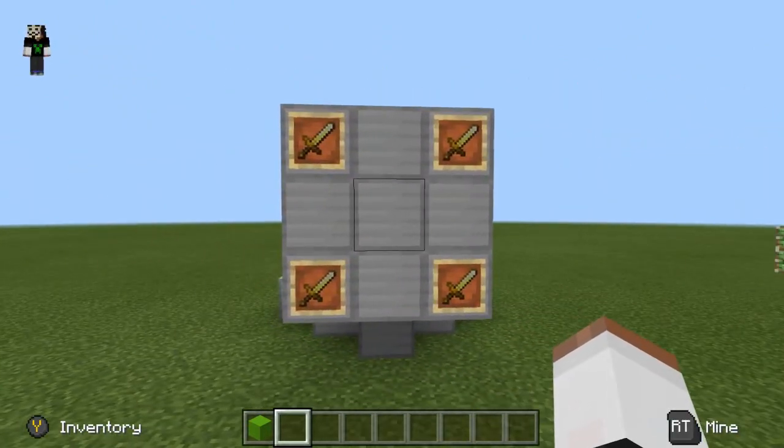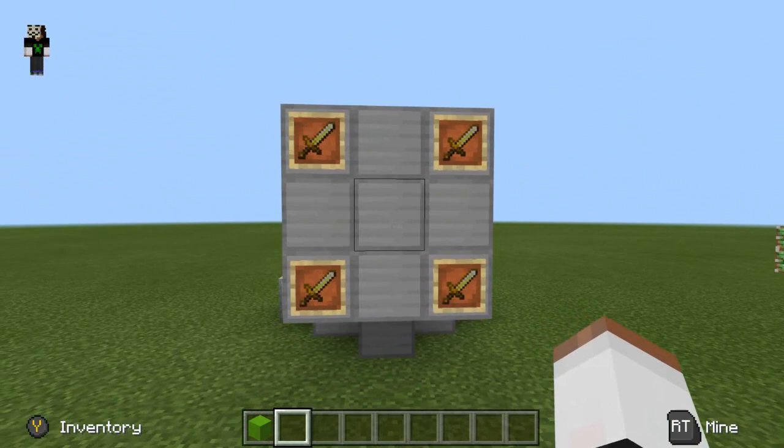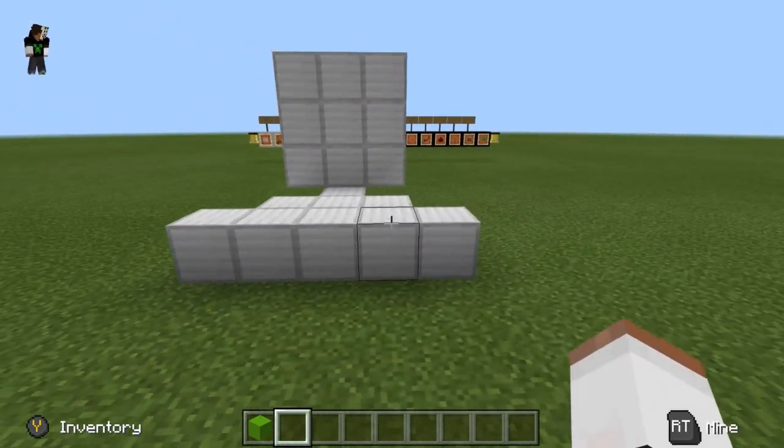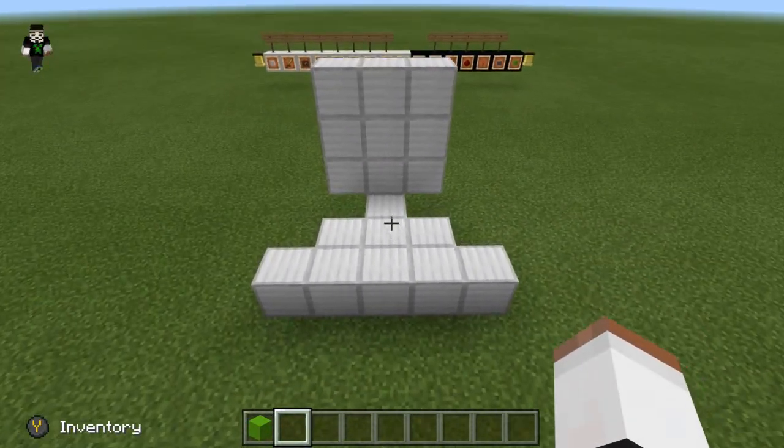I already have a mock-up made over here. You just need a three by three square with item frames in the corners with an item on each. This design is only five wide and a total of four deep, three behind the frames. Make this shape right here in your world.